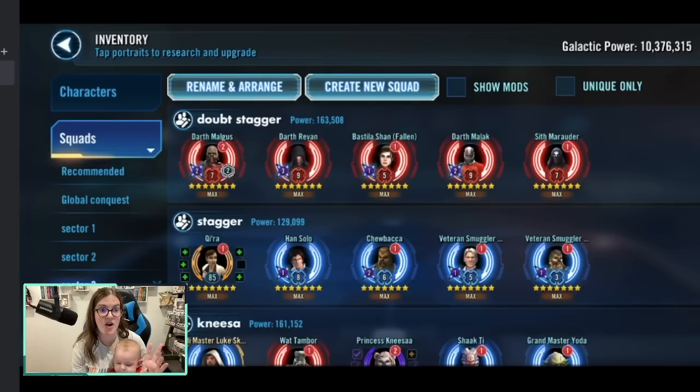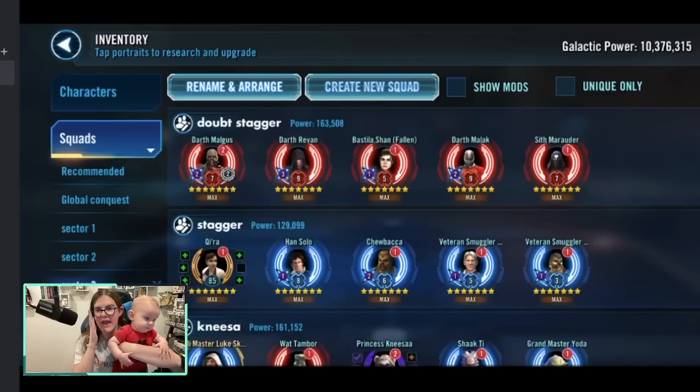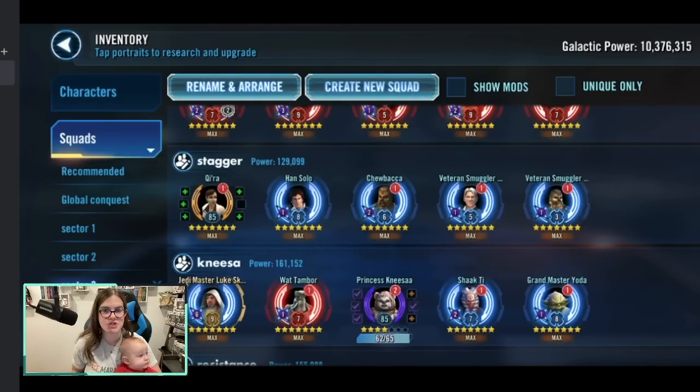A couple of these are directly lifted from last month's conquest — Stagger being one of them. If you go with a full Malgus Sith Empire team, you're going to work on Doubt and Stagger at the same time: Doubt comes from his second special and Bastila Shan Fallen is the character that gets you Stagger. You can also get Stagger with an Akira Smuggler team, but I'd just double-dip with Malgus. For Nisa, I'm planning a Jedi Master Luke team.